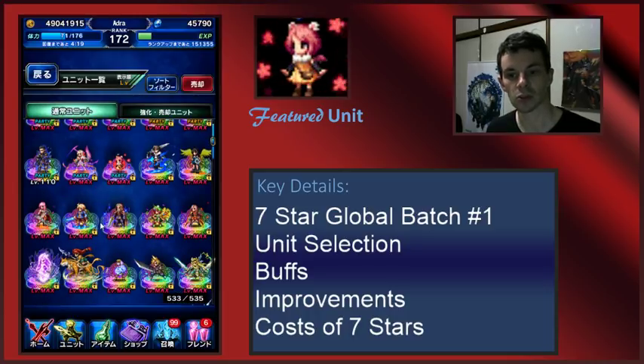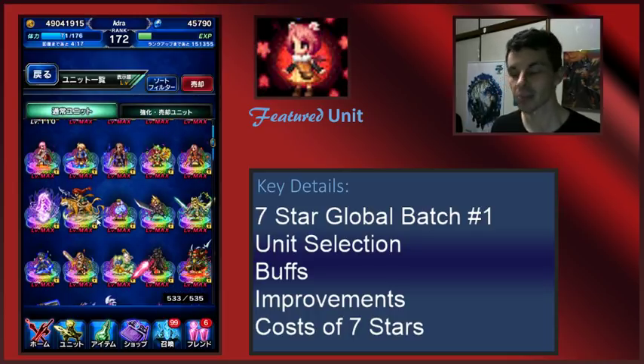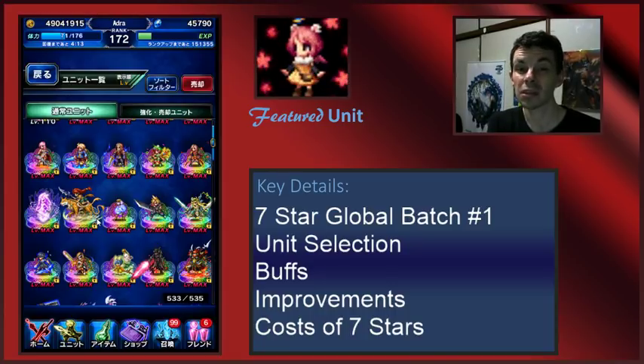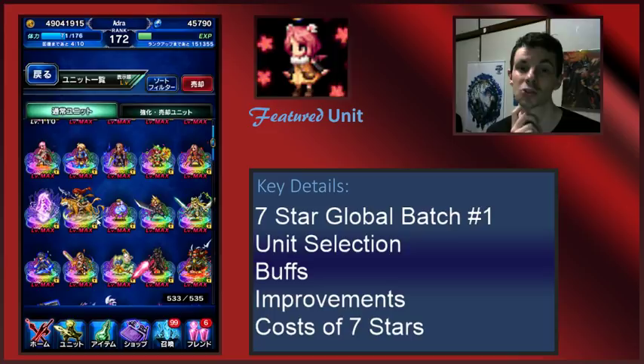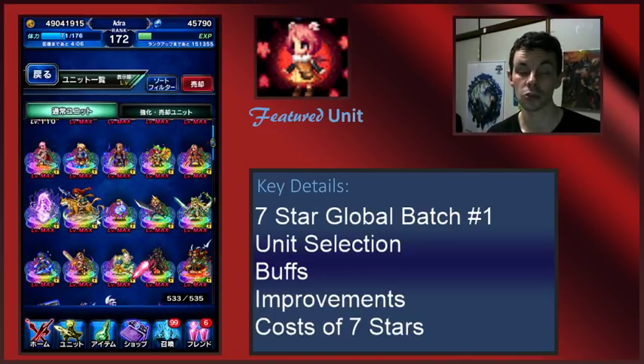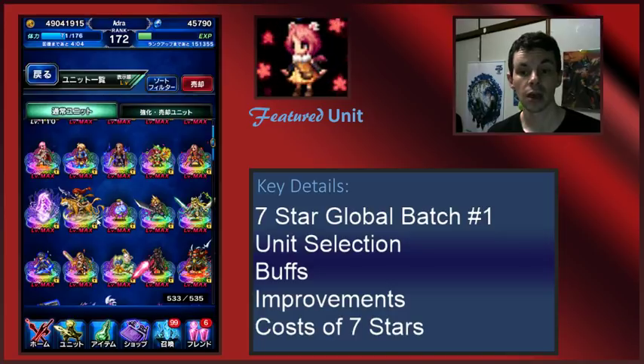Next up is seven star Delita. His kit is so bad unless they completely rework him, which is not in the word 'tweaks' definition — unless Gumi is being super loose on the definition. Nothing super interesting here, moving on.